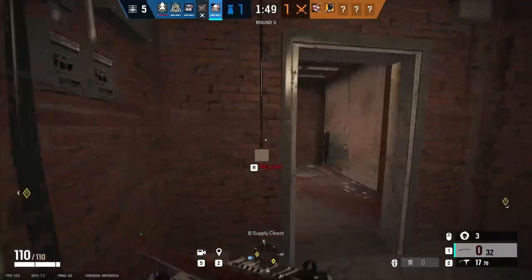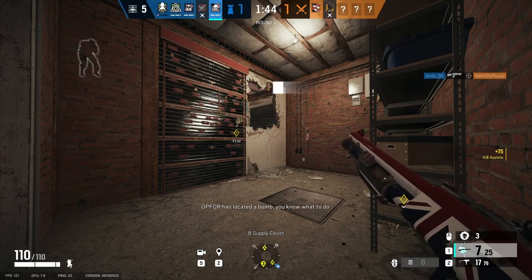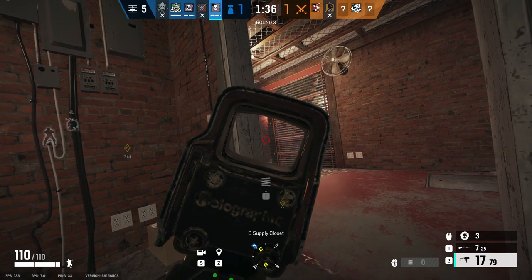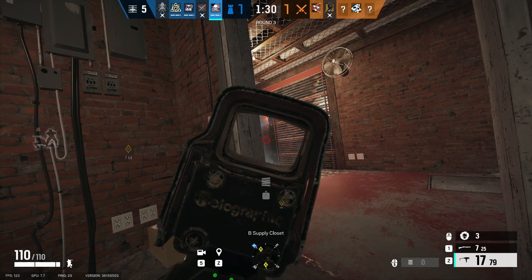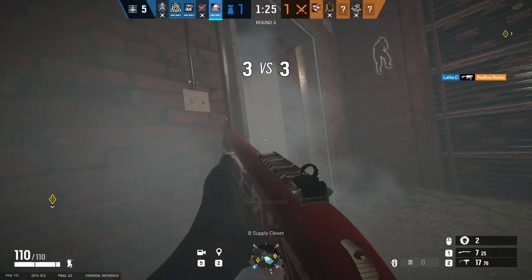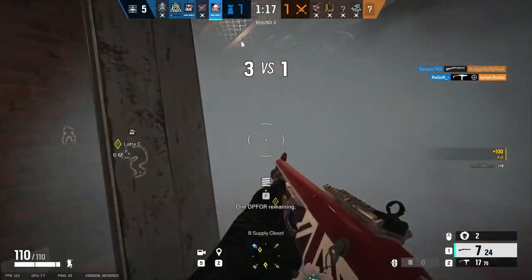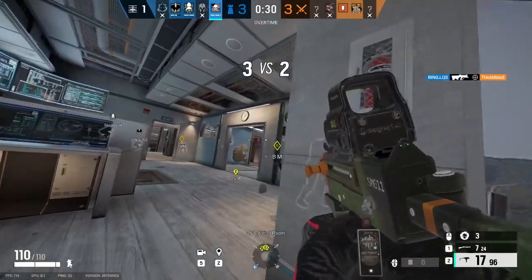In addition to all of this, Smoke can mount his canisters on a wall or ceiling for a remote detonation, but I advise against this unless you know the attackers will push that way definitively, as you will either have to go back and pick up the canister manually or detonate it wasting your resources. Also look out for Ruinite, because they can destroy any projectile or object that touches them, including defender gadgets such as Smoke's canisters. Other operators with gas masks equipped such as Sledge and Thatcher on attack and Mute on defense will still take damage from your gas, because the SAS decided to give Smoke the only working gas mask they had.